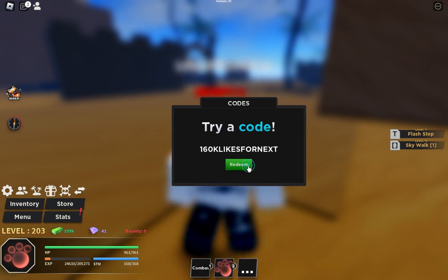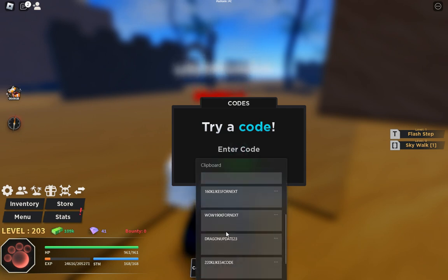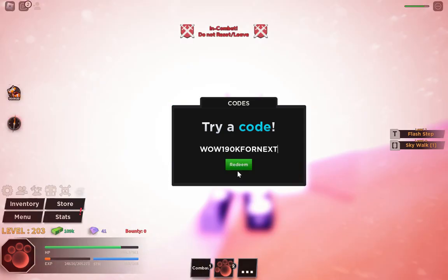Let's use the next code — that is 160k likes. For the next one you can also use this. Let's use the next code, which is wow190k likes.